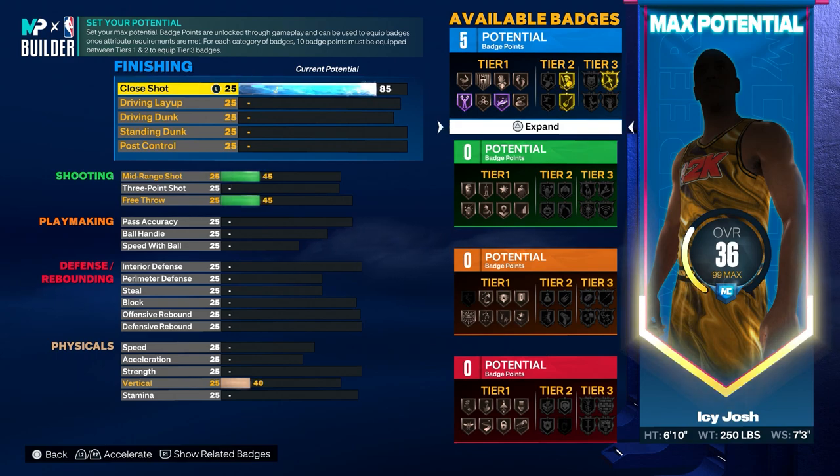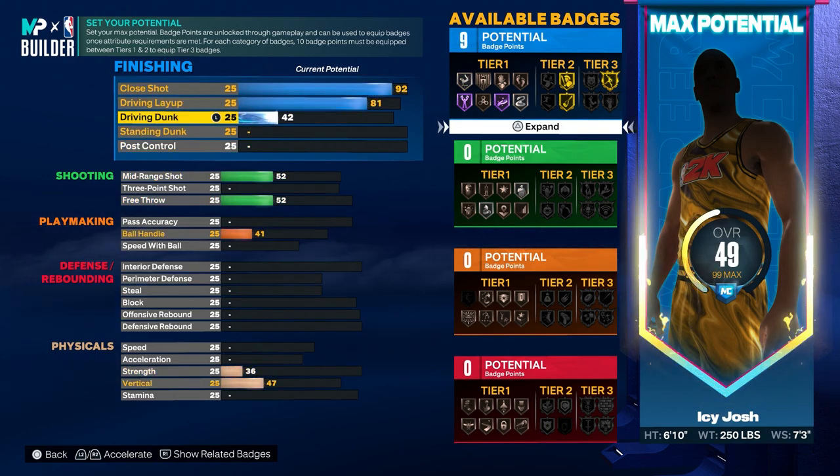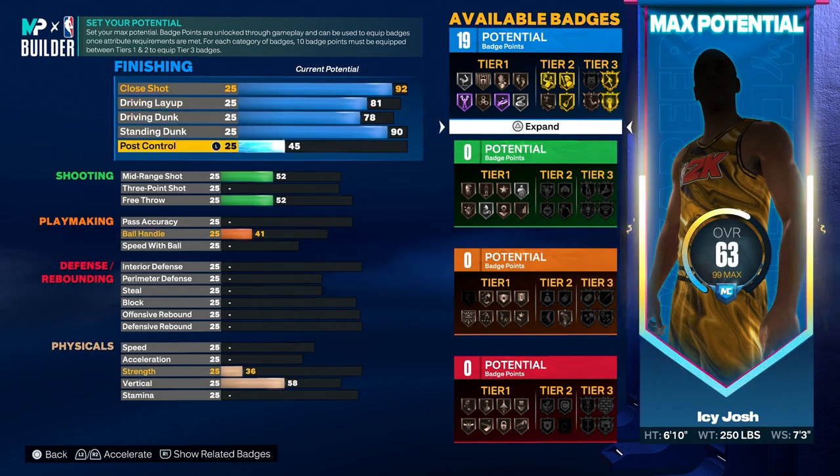For the close shot you want to go ahead and put that to a 92. For the driving layup you want to put that to 81. For the driving dunk go ahead and put that to 78. For the standing dunk make sure to put that at 90, and then for the post control you want to put that to 91.